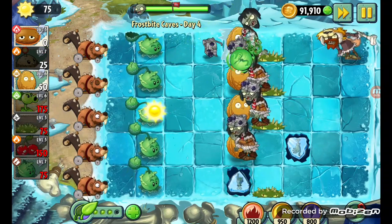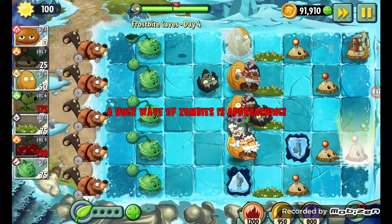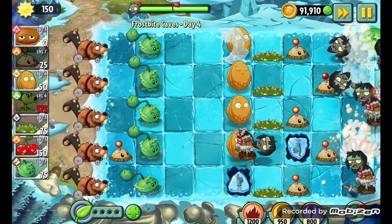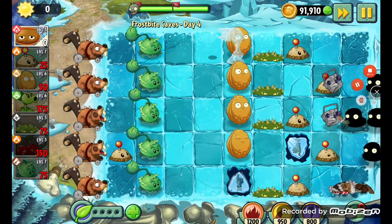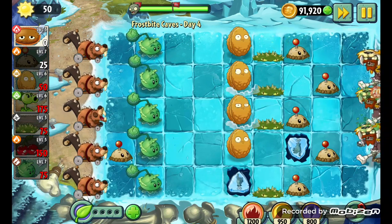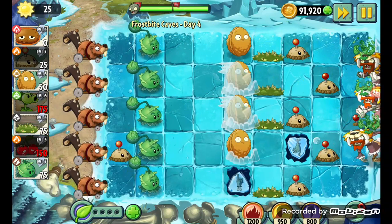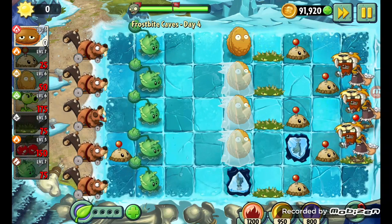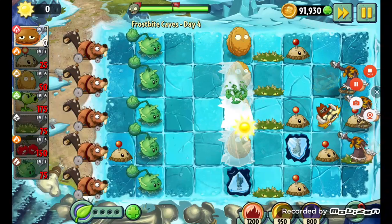Let's just do our Potato Mine strategy again — just blow them all into smithereens. That should basically be the end of the level. Buckethead's in the middle lane. Ending Day 4, really easy. Three more zombies? We should be fine. Yeah, we're good — I think we won. But I wasn't expecting there to be an extra amount of zombies. Yeah, that's the end of Day 4.